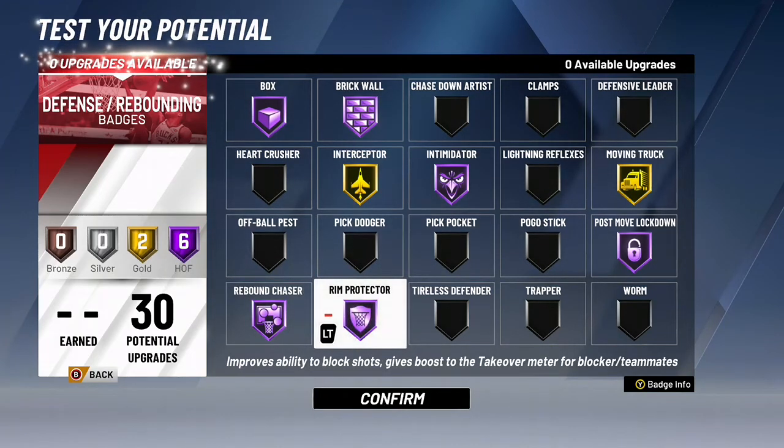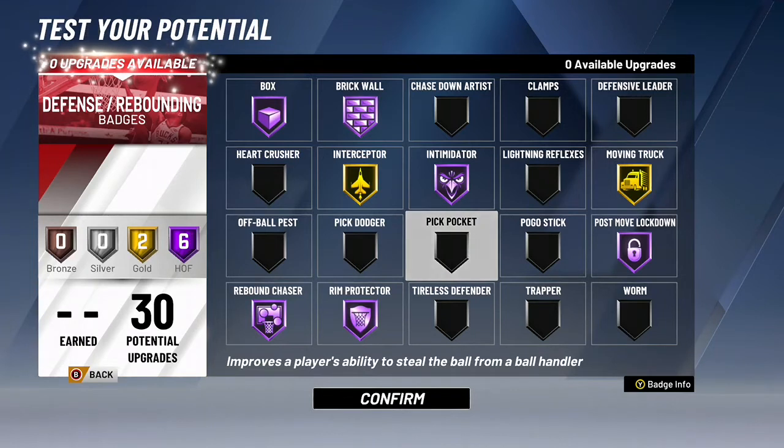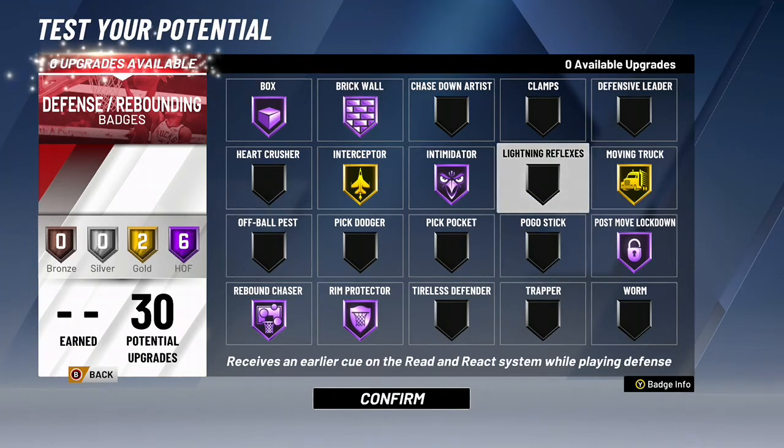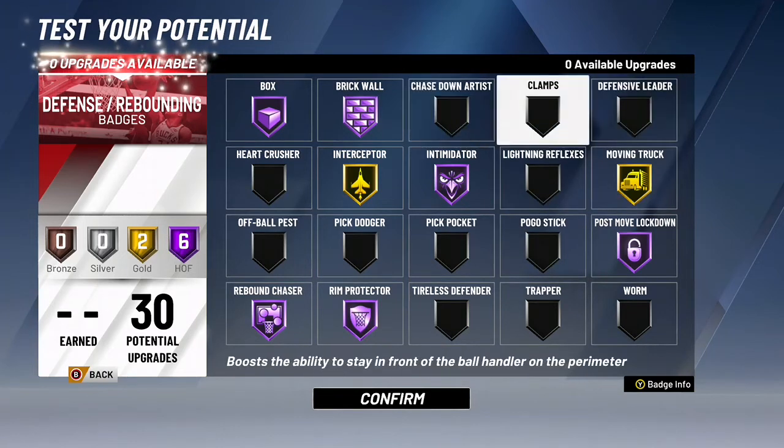I'm going to do move in truck gold, and then hall of fame at 99. So if I hit 99 on this I'll have a hall of fame move in truck. I don't think I'll really need it though. But look at those badges — six hall of fame badges and two gold. That's going crazy.